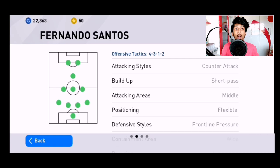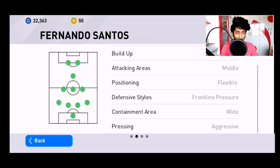So as you can see we have the details of this manager on screen. This guy has counter attack as his attacking style, he plays with short passes, his attacking area is in the middle. His defensive style is front line pressure, which means his attack is the first line of his defense. Containment area is wide, which means he tries to stop opponent attackers with his left back and right back. So your left back and right back must be really strong. His pressing is aggressive.